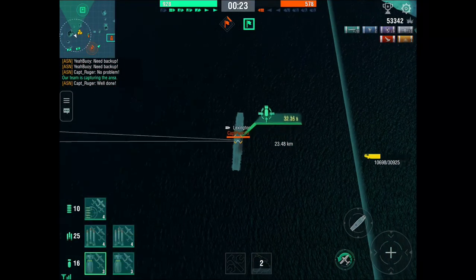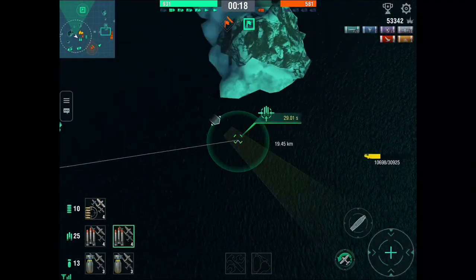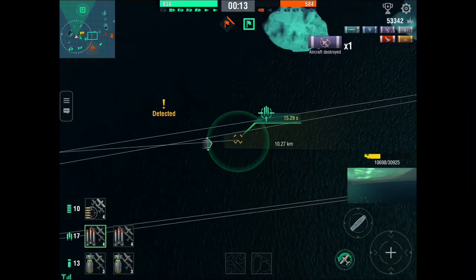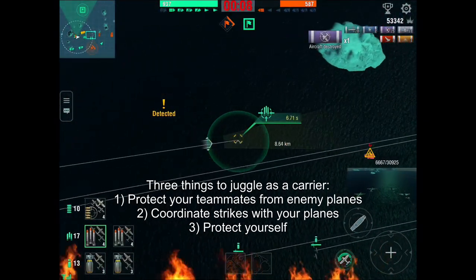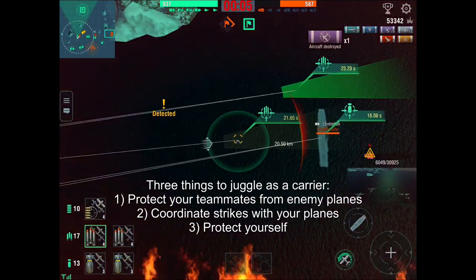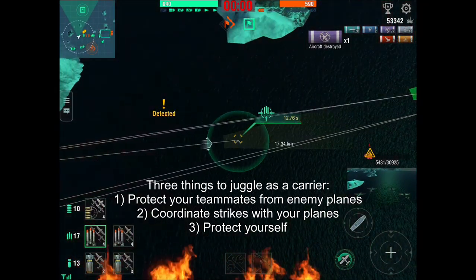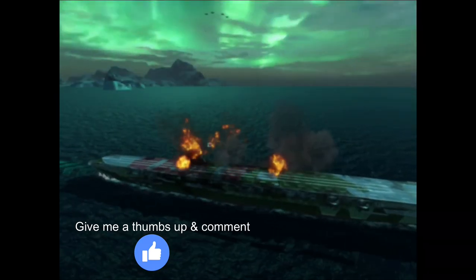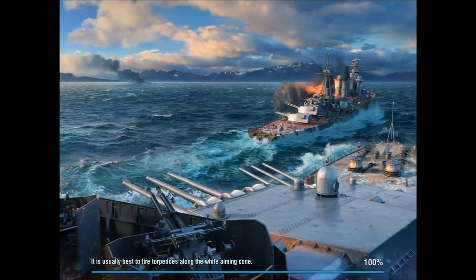There's only one ship left — the enemy carrier — and the match is almost over. Guys, I hope I taught you something. To sum it up, there are three main things you need to be juggling as a carrier: number one, protect your teammates from the enemy planes with your fighters; number two, coordinate strikes with your planes; and number three, protect yourself from the enemy. I hope y'all learned something — give me a thumbs up and comment if you like the video. I appreciate it and I'll catch y'all later.